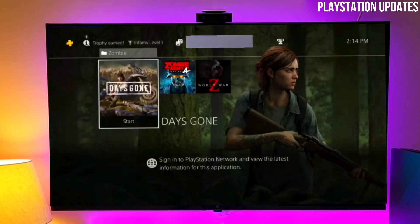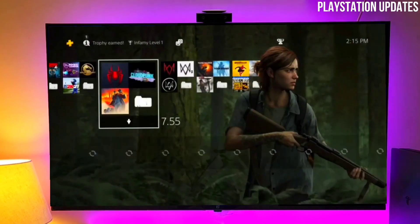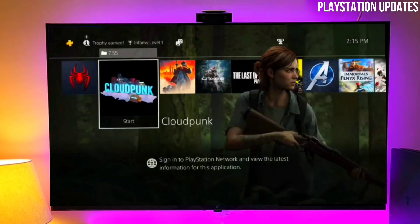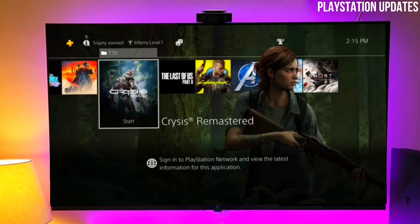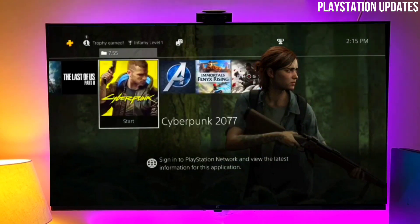First of all, go to this video's comment section — I will give a download link where you can download your PS4 jailbreak for 10.50 and Gold Hand. After downloading your Gold Hand jailbreak for 10.50, you simply open your PS4 and copy these files onto your PS4.